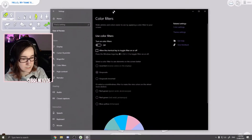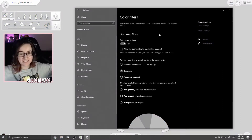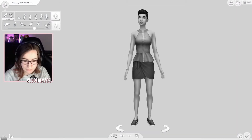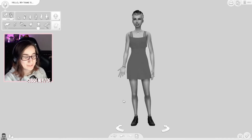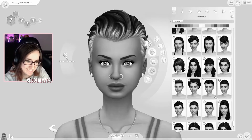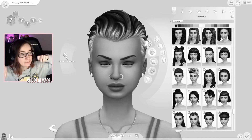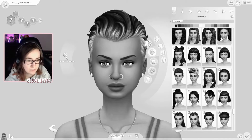Let's get into Create-a-Sim and grab our color filters. We're gonna apply grayscale so I can't see the colors — everything on my screen is completely grayscale. It should be grayscale for you guys too, though I think I should still appear in color. I'm gonna shuffle a few times to get somewhere random, but I do feel more comfortable with female sims because I have a lot of female CC. I'll put a link for my CC finds Tumblr in the description box.